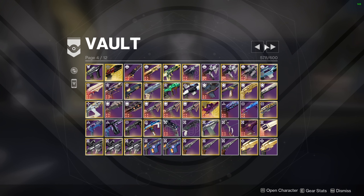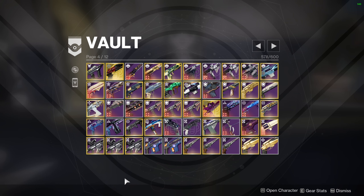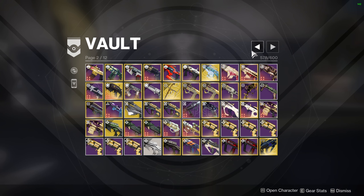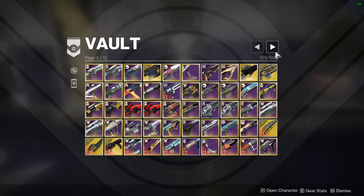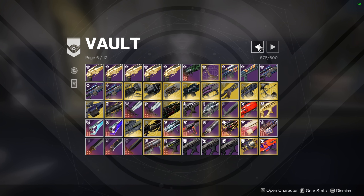A lot of the SMGs in my vault are kind of outclassed — Calus's Mini-Tool, Ikelos, Immortal. I'd say every SMG in the game right now feels worse than Unending Tempest and Shayura's Wrath. Those are the two best SMGs in the game at the moment and I wouldn't see a reason to use anything else. The Seven-Seraph SMG, if I could get the god roll, would probably be my daily driver, but the only way to get one is to wait for Xur to sell it — and I want the weapon with the ornament.